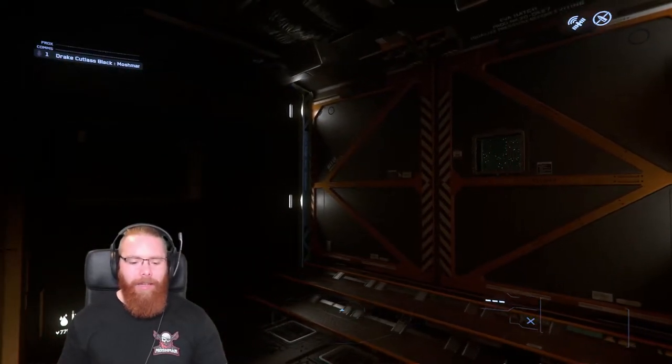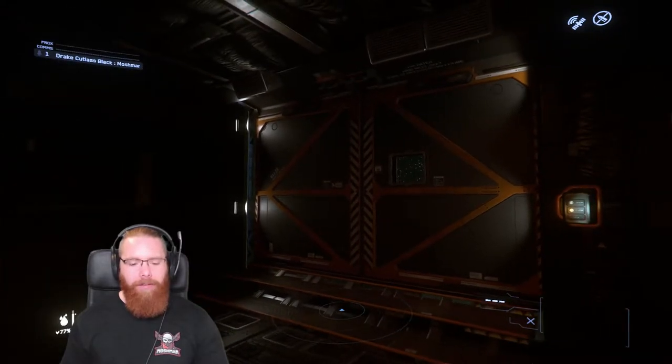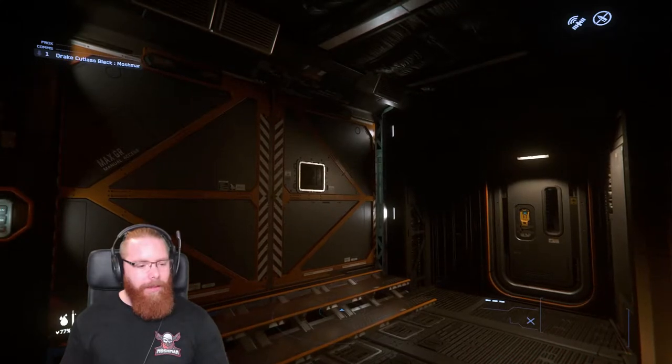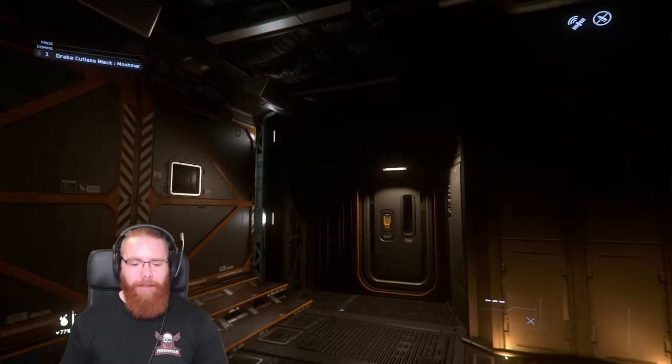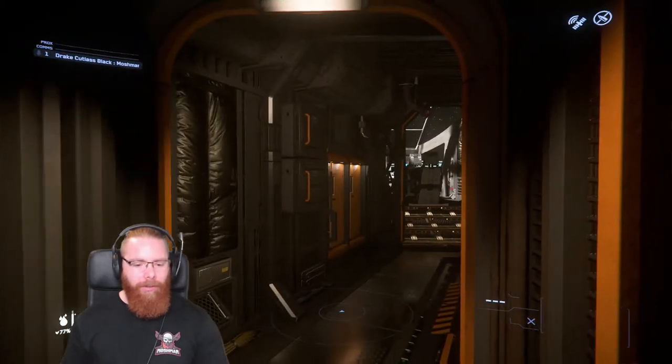I don't know what those side doors would be used for right now — I guess for jumping out of your ship when you're in space, like a spacewalk. And later on probably for docking with other ships maybe. Not too sure, but it's pretty cool.